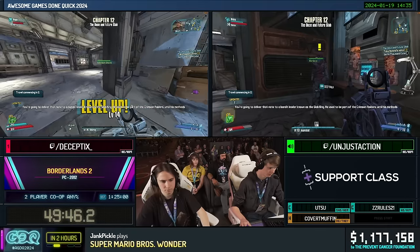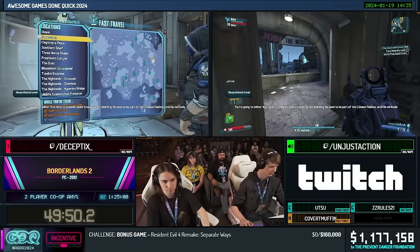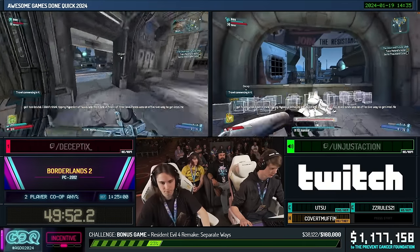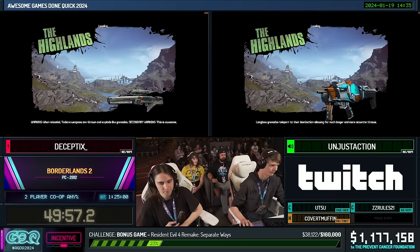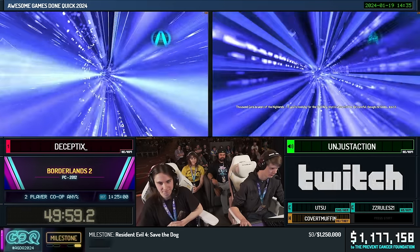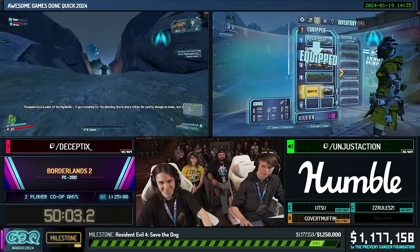There's a donation: $5 from Big Law — 'Greetings from the back couch. Gotta pay my fare for this killer run. Good luck D-Captain Unjust.' This next area is about meeting the last Borderlands 1 Vault Hunter — they're going to recruit Brick. It's another Decept run-through-the-map then Unjust death-warps situation with a wave fight of killing Brick's minions and recruiting him.